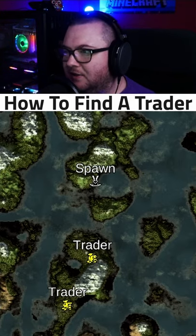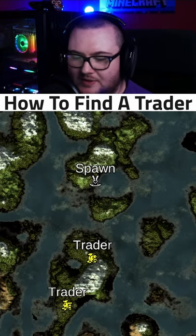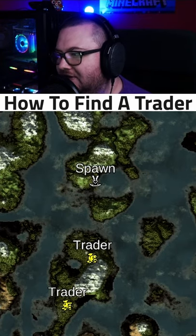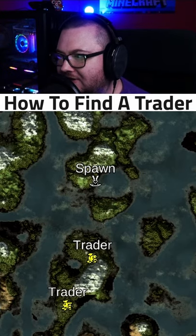What I want to demonstrate is that the way to find a trader is, first of all, to just get a decent boat — a karve or a longship — and just from spawn, pick a single direction: either north, south, east, or west, and just sail in that direction in a straight line. I'm going to demonstrate how that actually works.